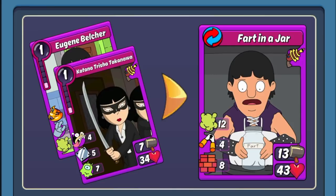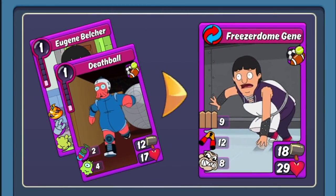Gene also has another Athletic combo — Freezer Dome Gene. This is an OP combo that easily makes my top five list for him, because he's a Crazer and on top of that he's got Cripple and Bodyguard — great support for your card line to protect them while stalling out damage against your opponents, getting crazy strong turn over turn. This is actually a combo that a lot of the top players are running in Swole right now, so it's definitely an OP combo.